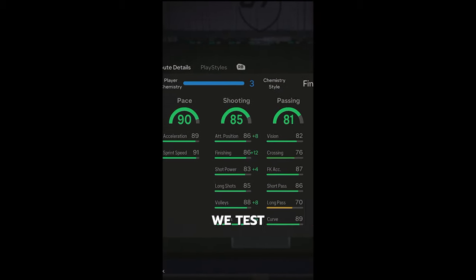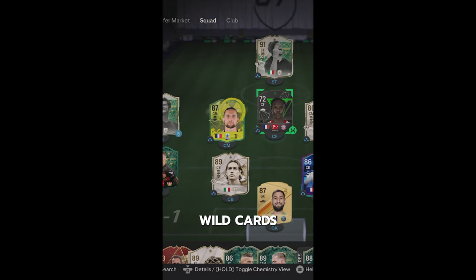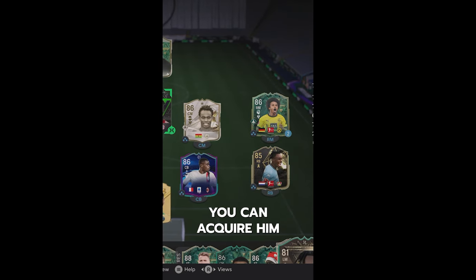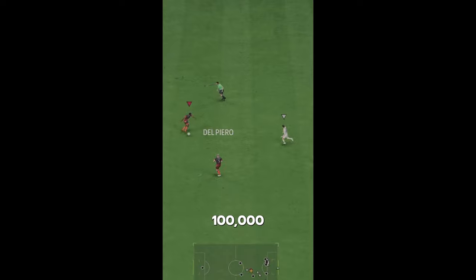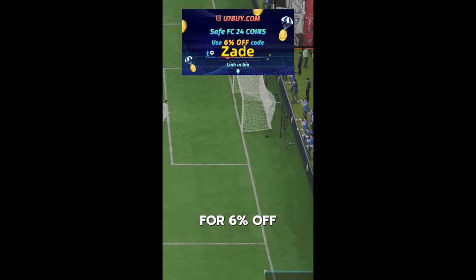Welcome to Baller or Bust, where we test FIFA cards so you don't have to. We've got Winter Wildcard's Icon Suker. You can acquire him via SBC for 100,000 coins. If you need FC24 coins, check U7Buy — code Zade for 6% off.